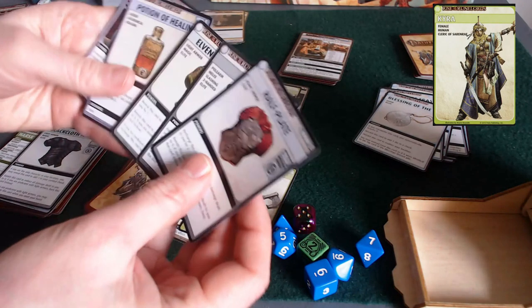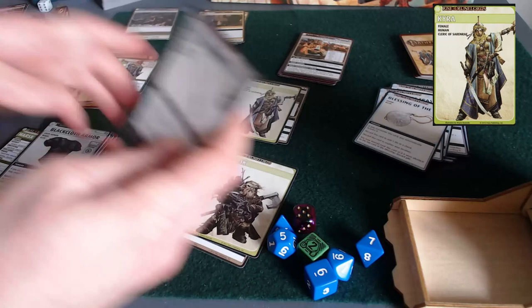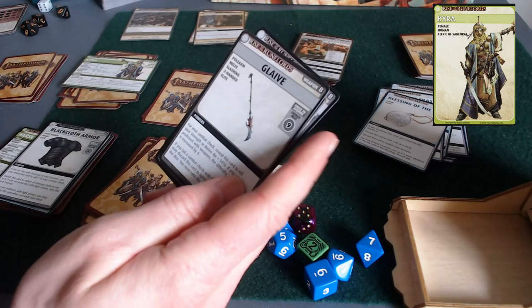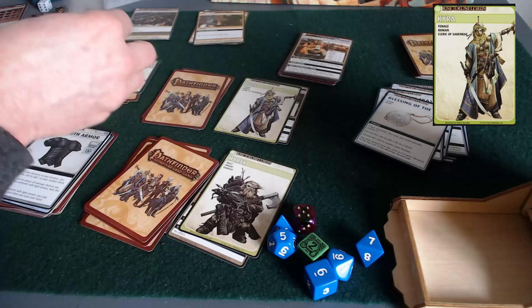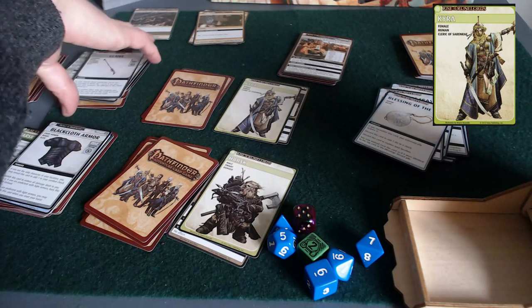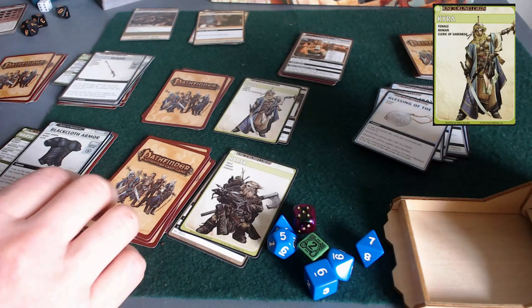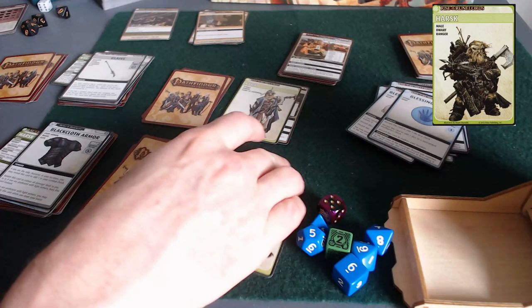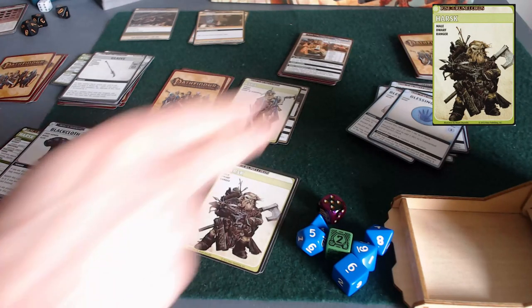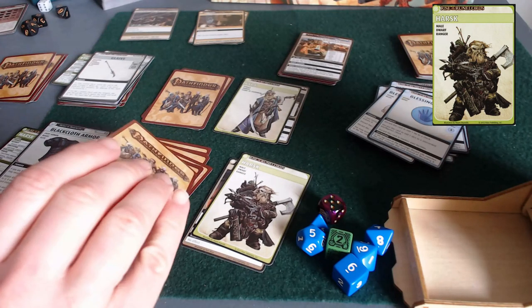She draws up one card. She's got armor everywhere but only one weapon she's not very good at using. I could get rid of this glaive with a mending spell. On to the timer deck — it's Harsk's turn and he explores, finding a treasure map.